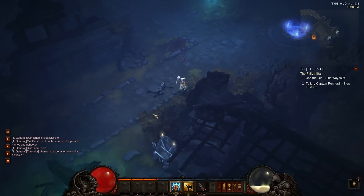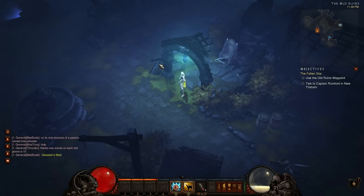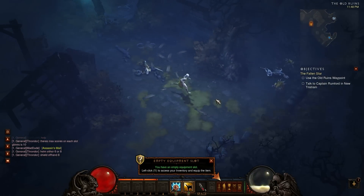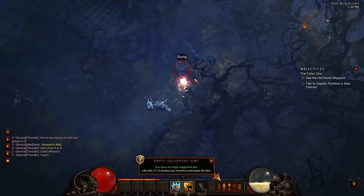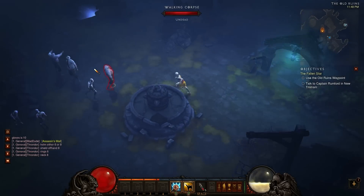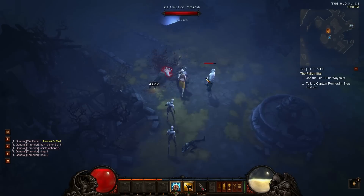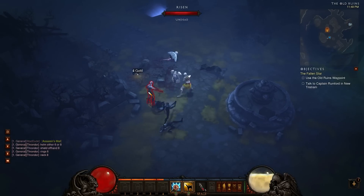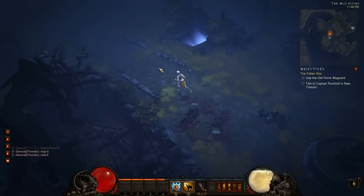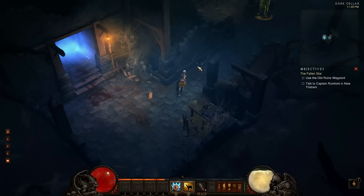Once she's dead I can go back to Tristram, but I want to check out a few things. The reason I'm picking up stuff even if I don't need it is primarily I can sell it for gold. Not that she necessarily needs the gold because I have plenty from my other characters. But for anyone who hasn't played the game yet and is planning on starting, it's kind of good, especially in the very early levels, to pick up as much as possible and sell it to the vendors. These low-level items are not worthy of selling on the auction house, but they're definitely worth selling for gold, because over time you're going to need gold to buy things like health potions.